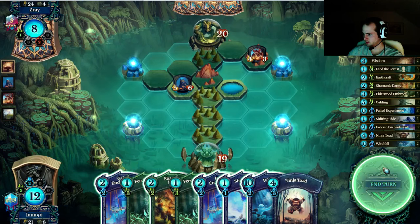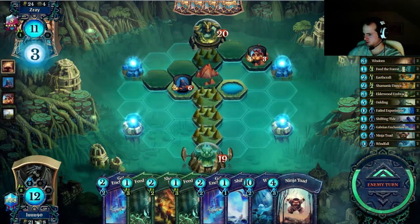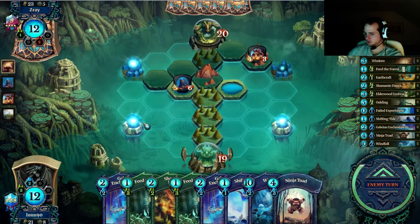I don't really want to cycle shifting tides for earthcraft. I guess we can wait one more turn — there's no reason to do anything now. The only way we can melee a card is via storyteller, which he is not running in this list, so we don't have to play the windfall.